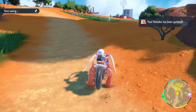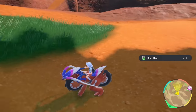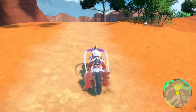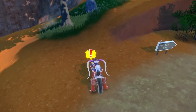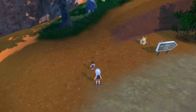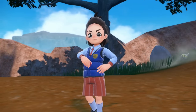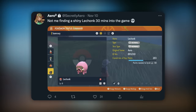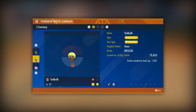The first method of encountering Shiny Pokémon is just playing through the main game. As you enjoy your adventure in the Paldea region, taking on Gym Leaders, conquering Titans, and taking down Team Star bosses, you might come across Shiny Pokémon in the wild. Since every Pokémon appears in the overworld, spotting a different-colored one is much easier than in older games. I personally found a Shiny Lechonk in under an hour, and also encountered a Shiny Tadbulb and a Shiny Sneasel during my playthrough.